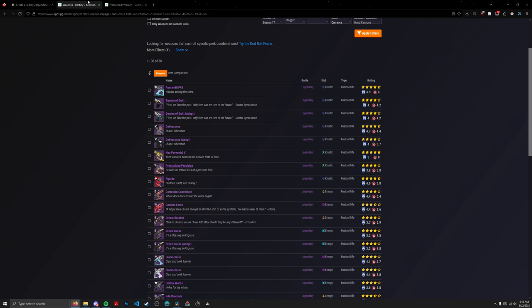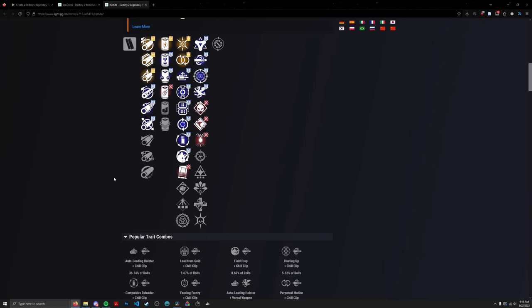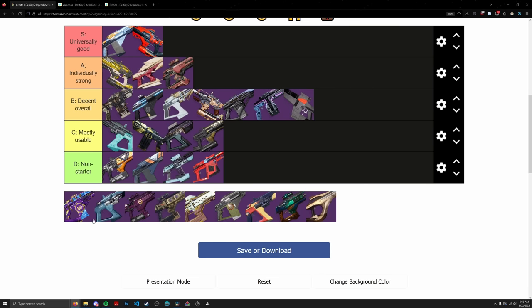Riptide — the ultimate utility Fusion Rifle. It's Rapid, which is the right frame, and it's got a boatload of decent perks: Auto Loading, Lead from Gold, Field Prep, and in the right column Chill Clip, Frenzy, Vorpal, and Demo. The only thing really missing is solid damage perks like Controlled Burst or Reservoir Burst. If we ever got a Rapid Fusion Rifle with all that stuff, it would shoot to the top of S tier. For now, this thing goes in the bottom of S tier, where it rightfully belongs.